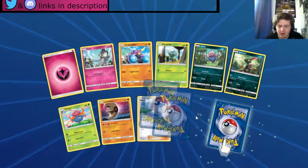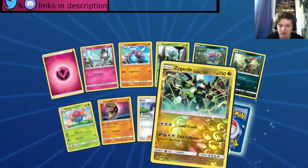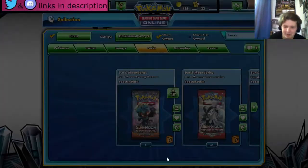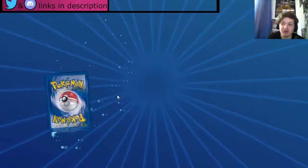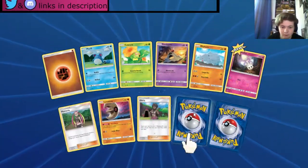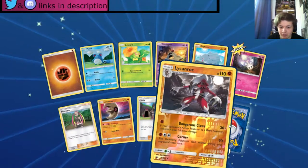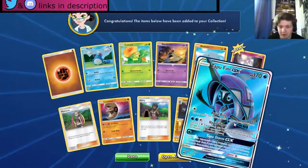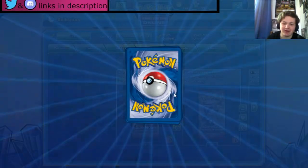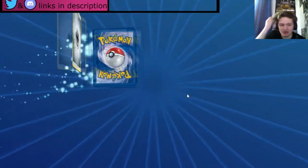Let's see what we'll get. Zygarde — nice! And we get an Alolan Muk — okay, not bad. A GX Alolan Muk so not bad. Olivia, Lunaton, Lycanroc, and a Tapu Fini GX — wow! Right after the other — that's some good luck from Burning Shadows.